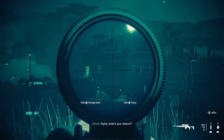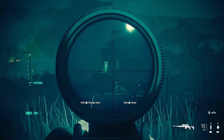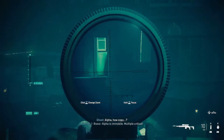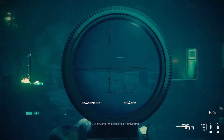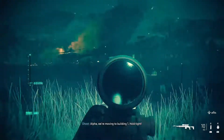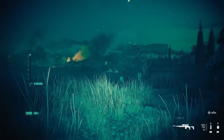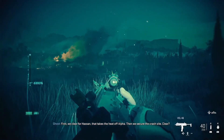Alpha, what's your status? Alpha, how copy? Bravo — Alpha is immobile. Multiple critical. We're taking effective fire. Alpha, we're moving to building one. Ghost, we need to secure our crash site now. First we clear first, son — that takes the heat off Alpha. Then we secure the crash site. Clear? Roger that. Let's move.